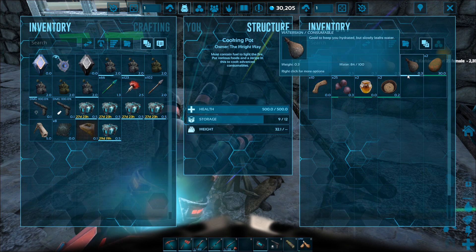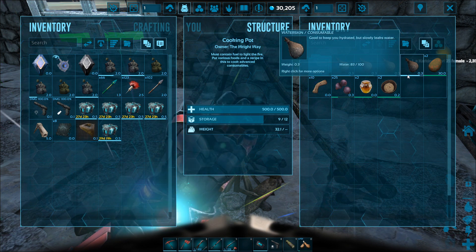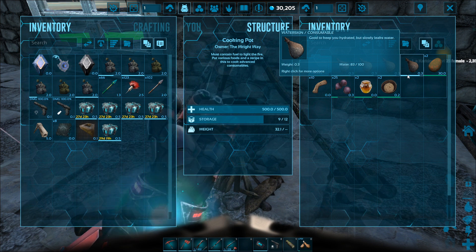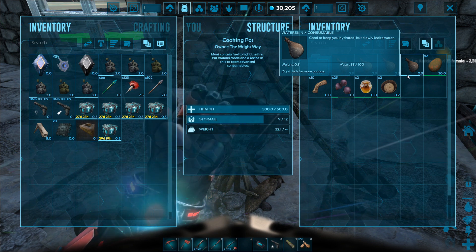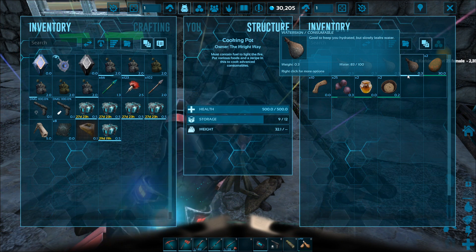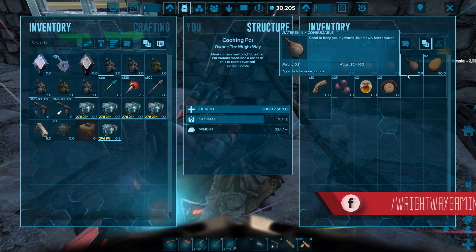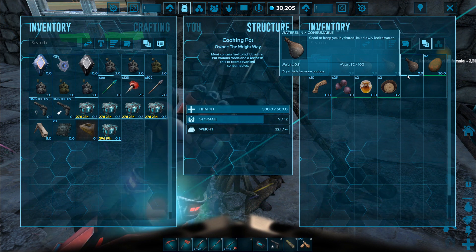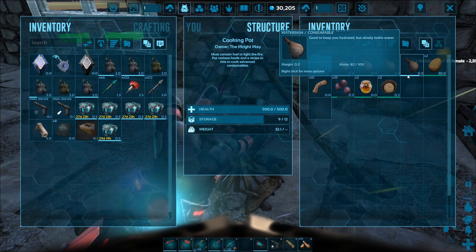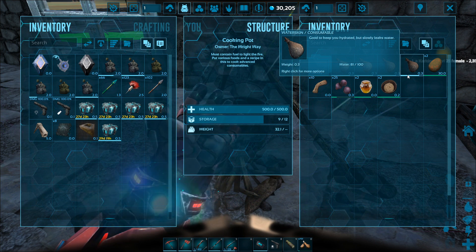These are the ingredients needed to make extraordinary kibble. In total there are six different kibbles: basic, simple, regular, superior, exceptional, and extraordinary. Extraordinary is the best; basic is the worst. A dino that needs basic kibble can be tamed with any of the above kibbles, whereas a dino requiring extraordinary kibble will need only extraordinary — it cannot be tamed with anything below it. So for example, a dino needing superior kibble cannot be tamed with regular, simple, or basic, but can be tamed with superior, exceptional, and extraordinary.